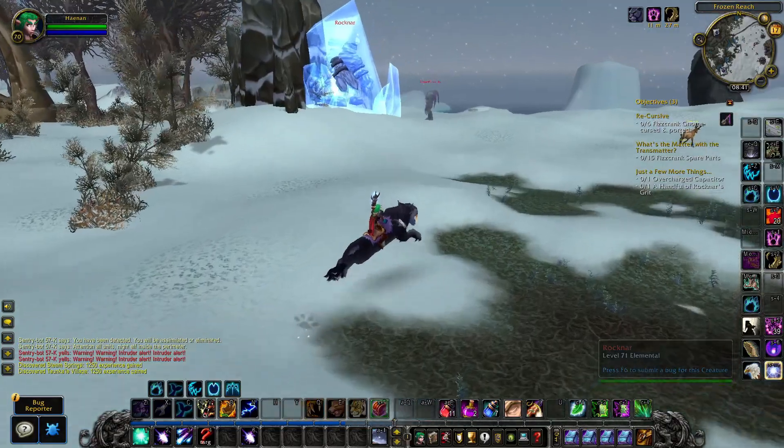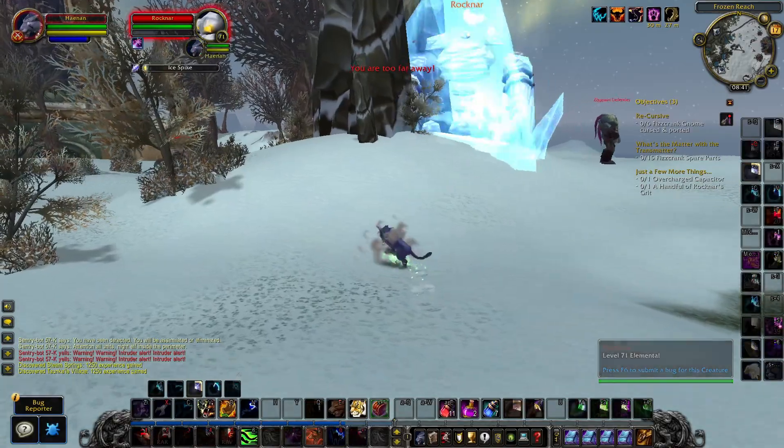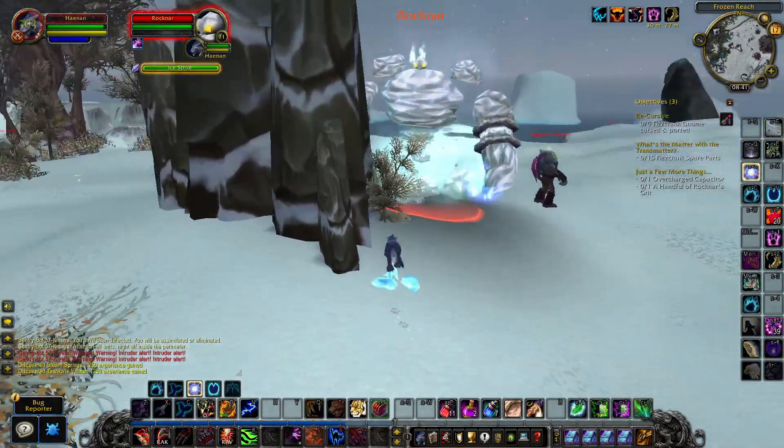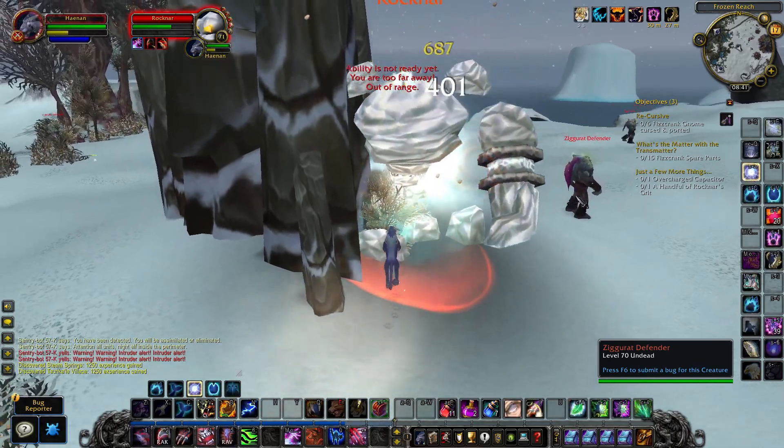Make your way next to the eastern section of Borean Tundra. There you will find a Rock Gnar, north of Death Stand. Kill a Rock Gnar to get a handful of Rock Gnar's Grit.